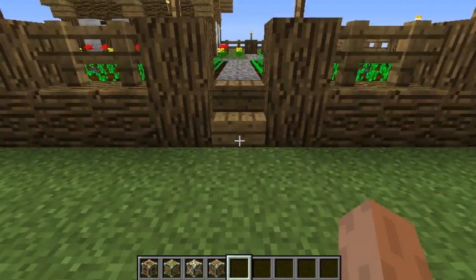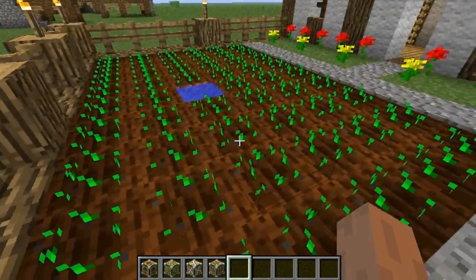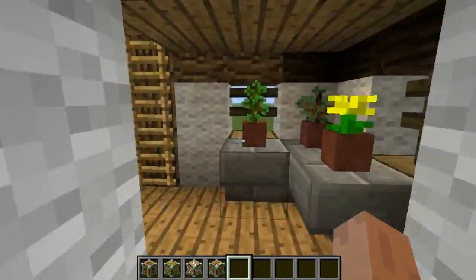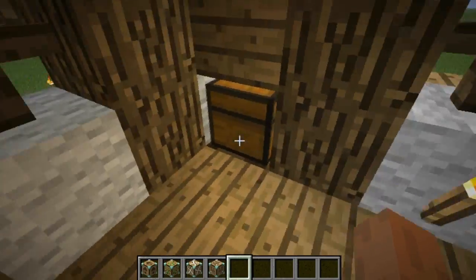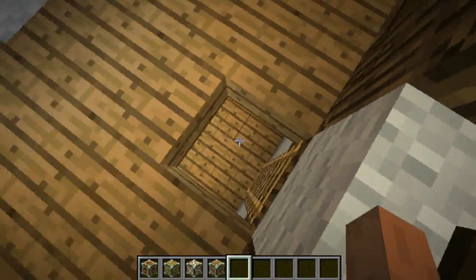So we pop that down, right click it, and it generates a lovely farm for you — we've got wheat, potato and carrot. Then you've got this house here where we're growing some experimental plants in these pots. Come up here, you've got some storage. It's really nice.